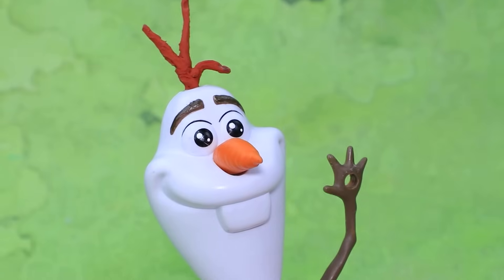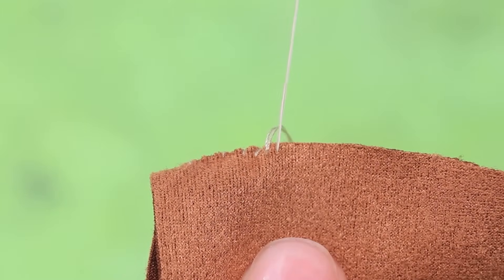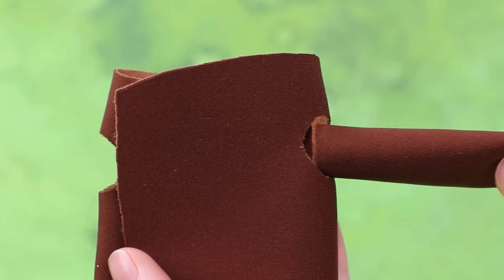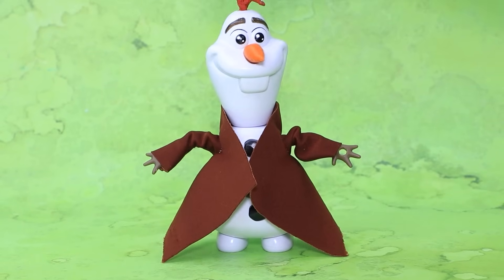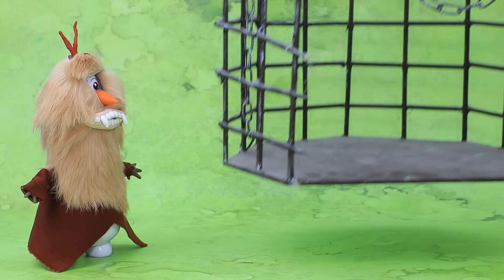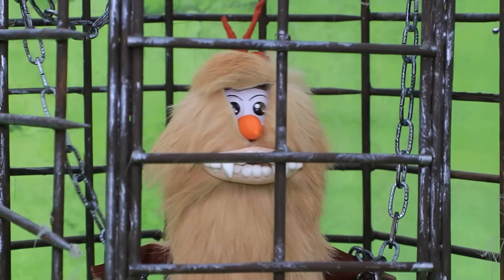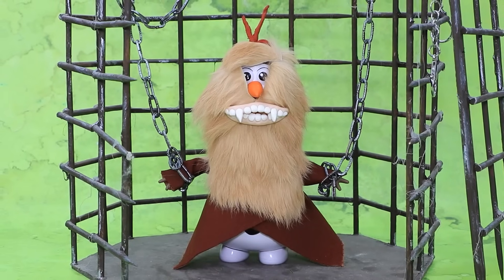Wall-a-loo gives someone a makeover — sew a brown cape with fur everywhere and fangs. What kind of beast is sitting in the cage? This is all part of a joint plan with Lillian.